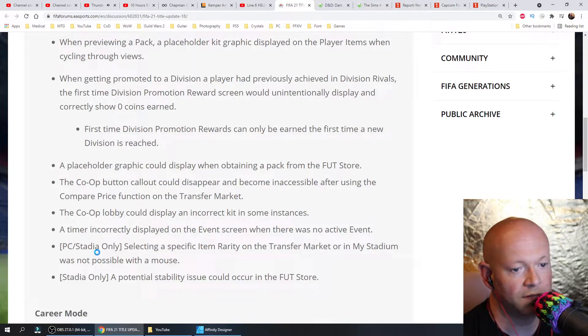PC and Stadia only: selecting a specific item rarity on the transfer market or in My Stadium was not possible with a mouse — it's now possible with a mouse. Stadia only: a potential stability issue could occur in the FUT Store.